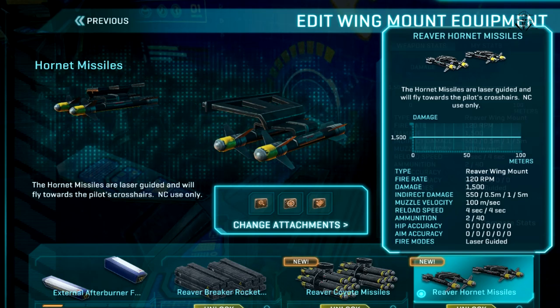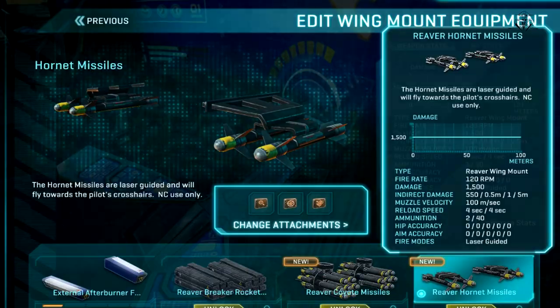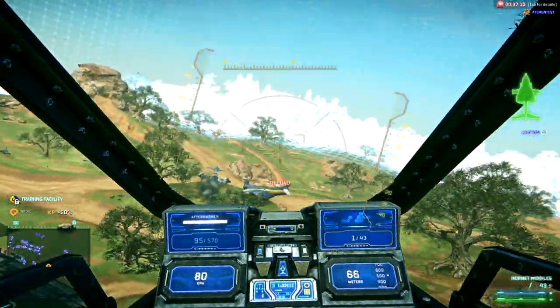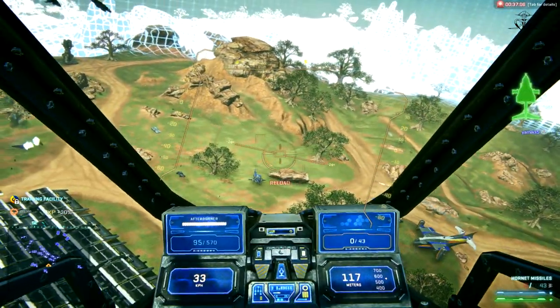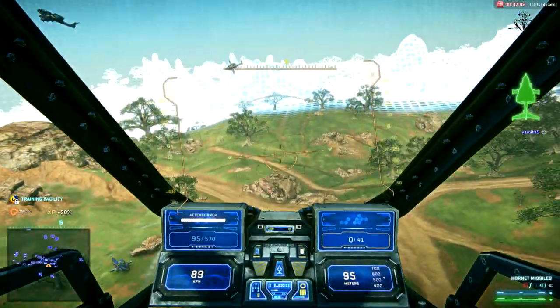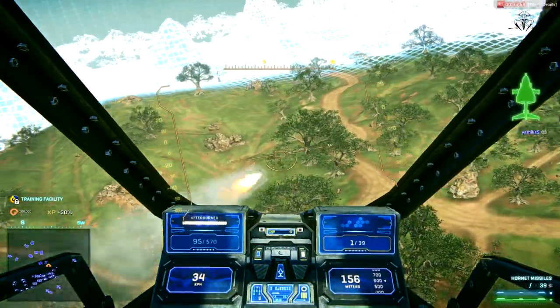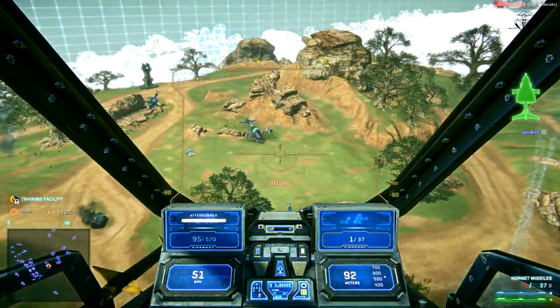The first new wing-mounted weapon is Hornets missiles, or Mounted AV Turrets. The missiles you shoot from this weapon will follow your cursor. I predict this weapon will be good for aerial runs or long-range sniping, but remember — if you are hovering, it will be easier for enemies to take you down. By direct hit, this weapon deals 1500 points of damage, but indirectly the maximum damage you can deal is 550. So you need 2 rockets to kill an infantry unit for sure.